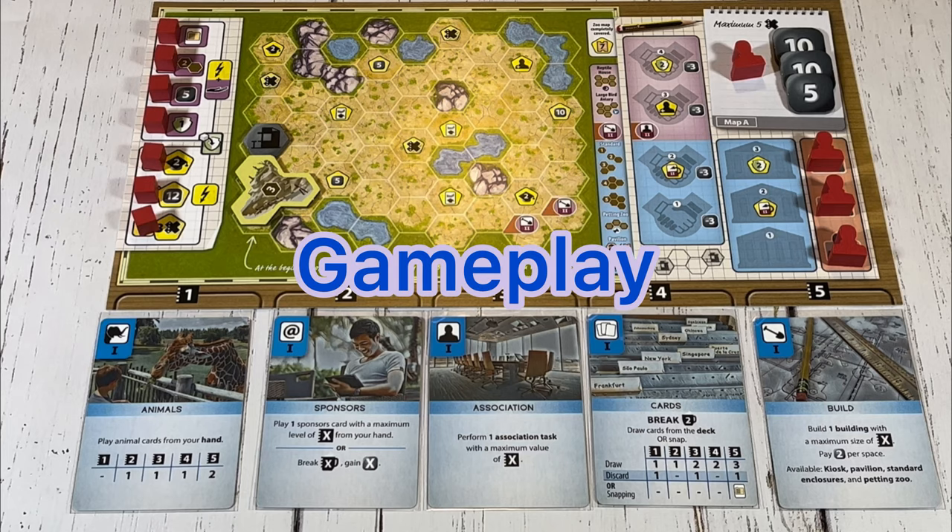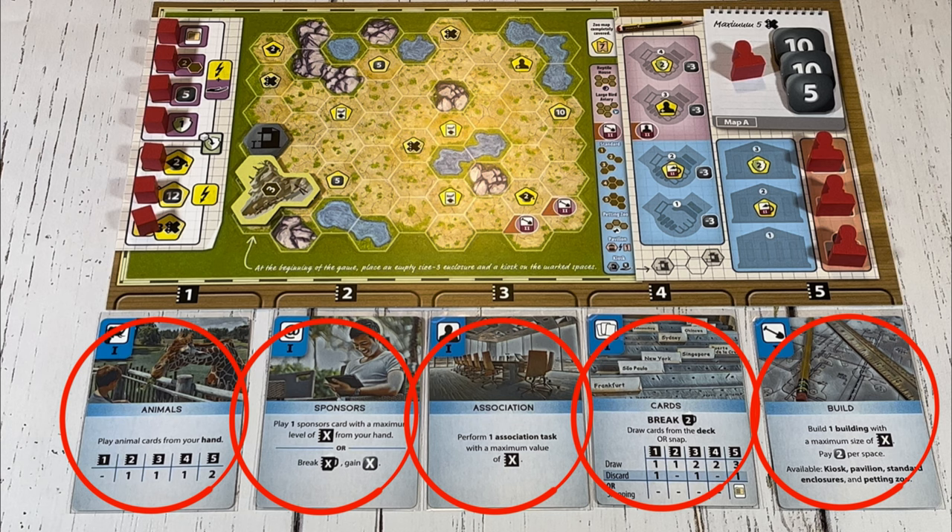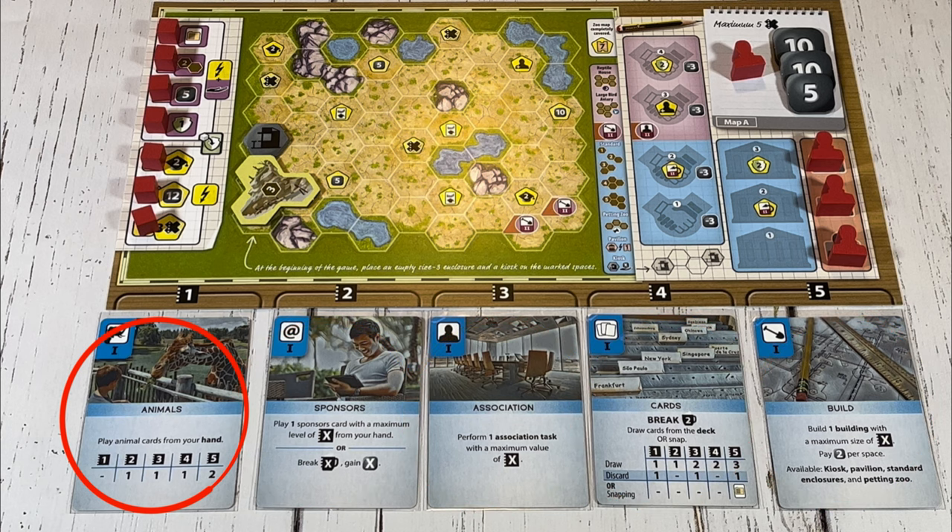Starting with the first player and proceeding clockwise, each player chooses just one of five possible actions. Each of the five actions is represented by one of the five action cards each player has below their zoo map. Players can either play animal cards from their hand, draw more zoo cards, build a building on their zoo map, play a sponsor card from their hand, or perform an association task.